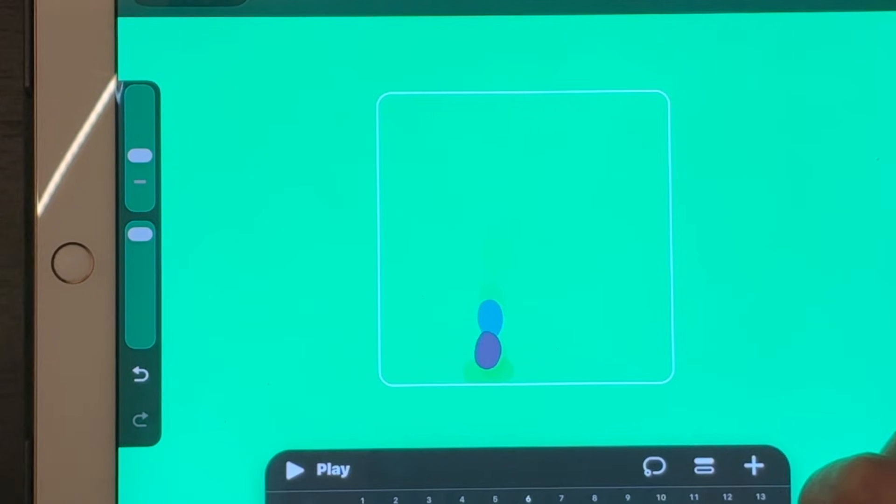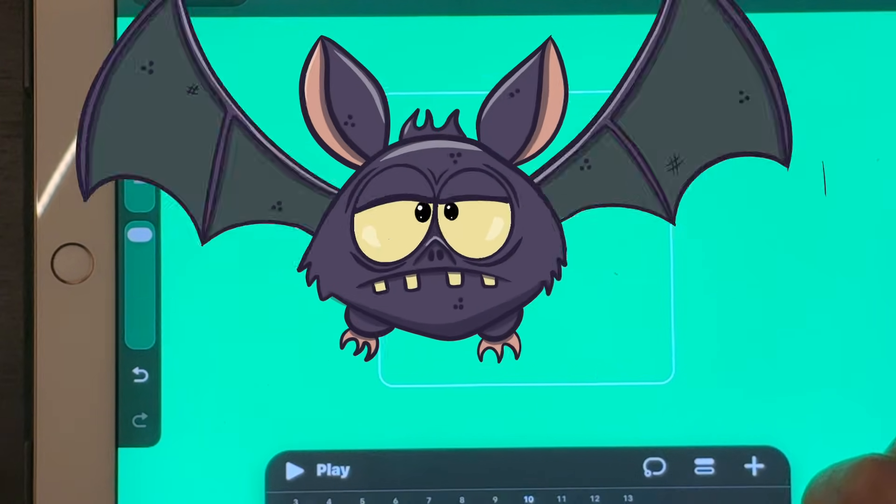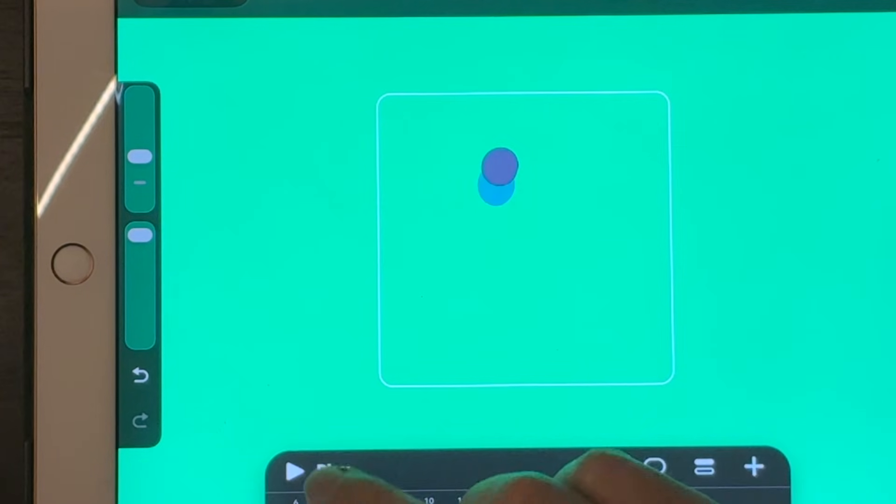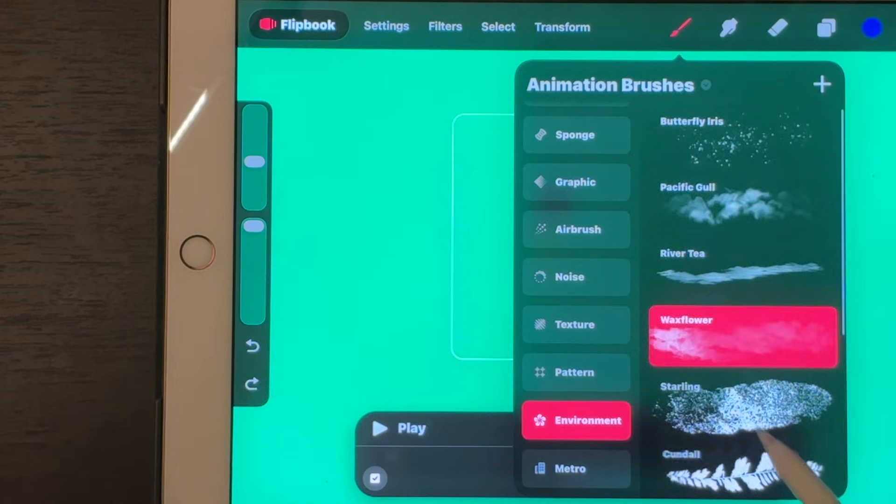I'm going to do a full start-to-finish character animation in Dreams 2 flipbook soon. So if you want to see me animate one of the chaos crew in here and probably break something, hit like so I know to bump that up the schedule. Let's talk brushes because they got a glow up too.